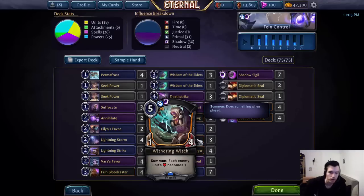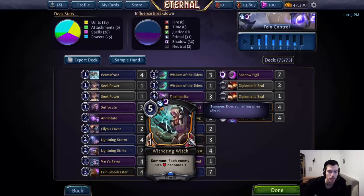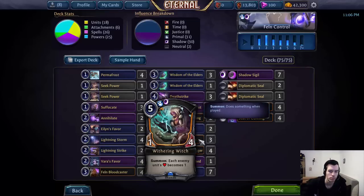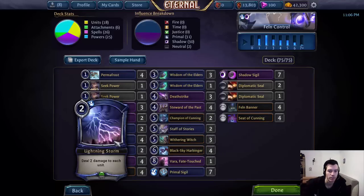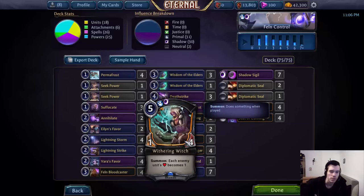3 Wittering Witch — only 3 because drawing multiples can be awkward and it needs to be comboed with other cards to be really good. This is basically the 1-2 punch of stabilization for this deck: turn 5 Witch into turn 6 Harbinger. You can also use it on turn 7 as a one-sided Harsh Rule in one turn with Lightning Storm. And it's also a decent blocker.